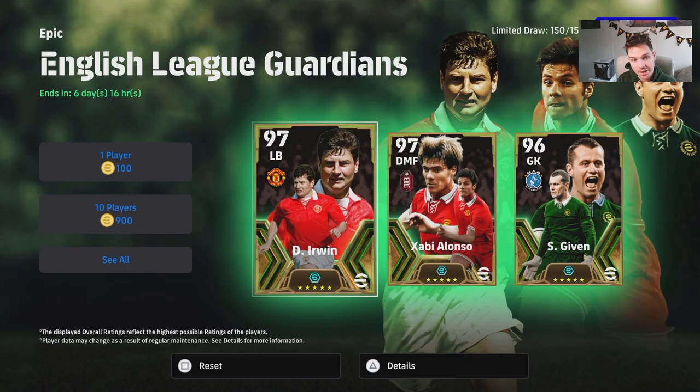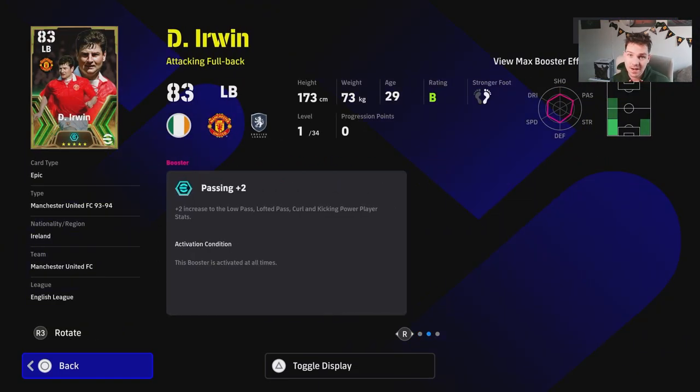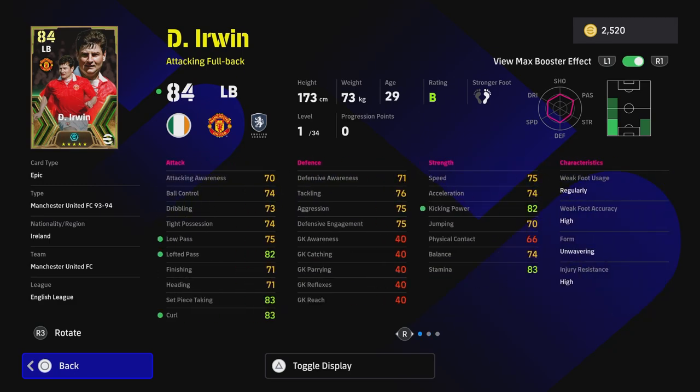We're going to start with Denis Irwin — finally they've done him a little bit of justice in eFootball 24. He did have a really solid card last season as well. He gets a plus two to pass with the booster, so straight off the rip he's going to have 75 low pass, 82 lofted pass.